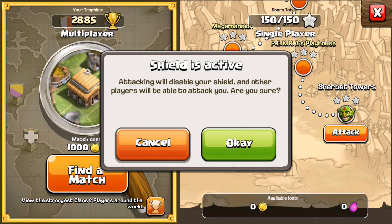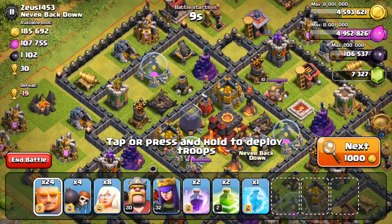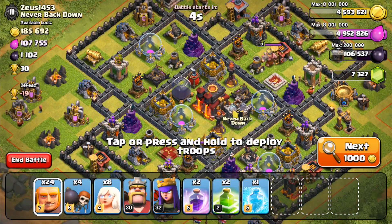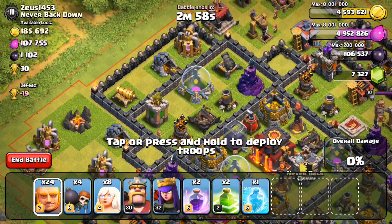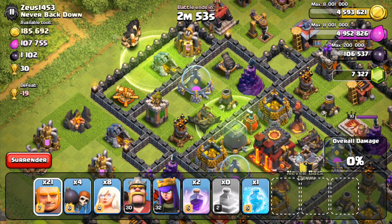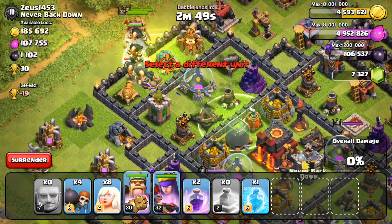Alright guys, we found the Greek god himself — we found Zeus. The reason we're going to be attacking him is because he has a decent amount of loot and he's worth 30 cups, and I kind of want to push up in the trophies a little bit. This guy's base won't be too hard to attack. We're going to use two jump spells to get into the middle of his base and put in all our giants along with the king and the queen.